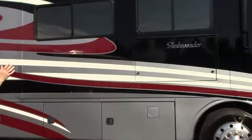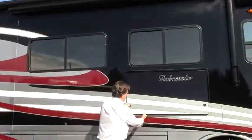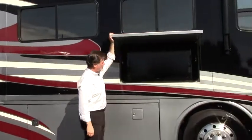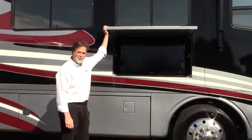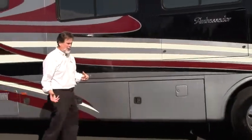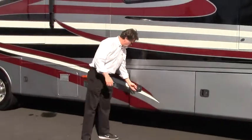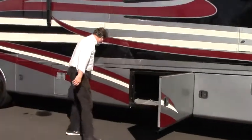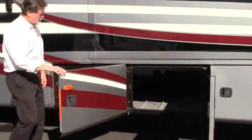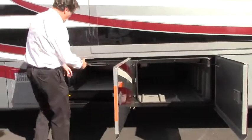Of course you have your awnings and slide toppers for the slide outs. On your patio here you have a nice big flat screen TV for those sporting events and special things you want to watch when you're out on the road. This is the type of diesel pusher you can fill from both sides — your diesel fuel — and just to give you an idea of some of the storage here.